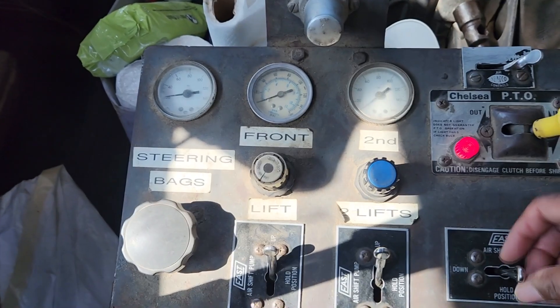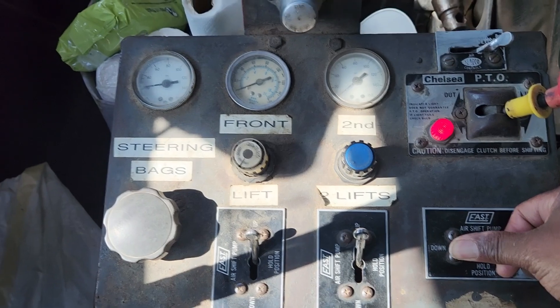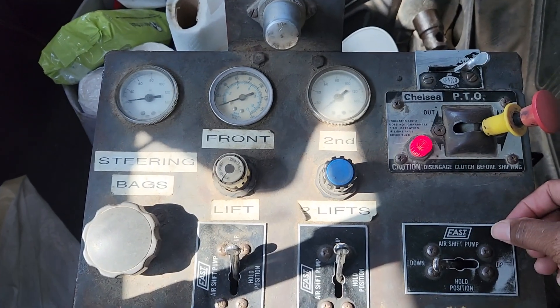This puts it in a hold position. This brings it back down. Once the gate is down, then you can disengage the PTO.